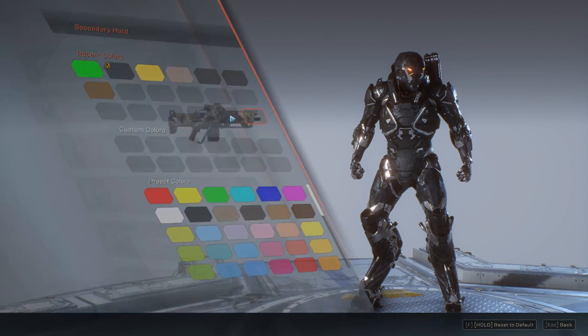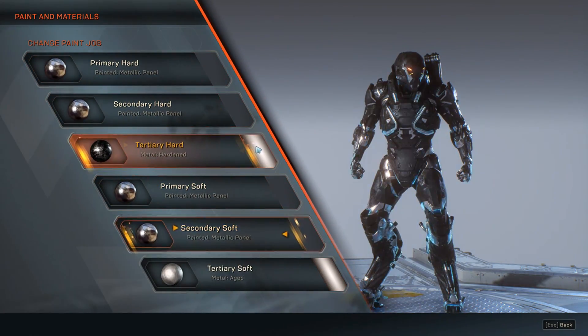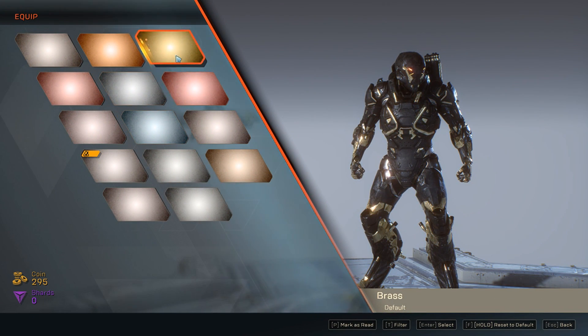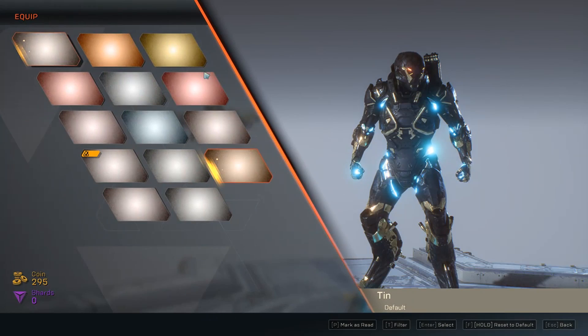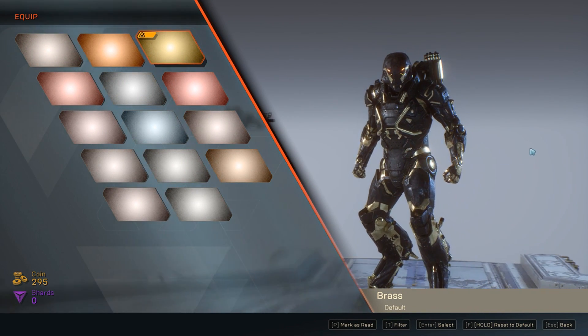I want this as gold. You have to go to these things here because these are the steel parts of the armor. So there you go — now it's gold. We're going to go down to this one and click on it. Now it's black and gold. Look how badass this looks — it's amazing.